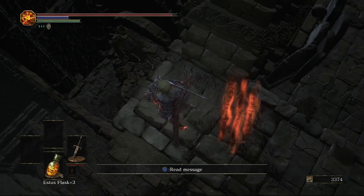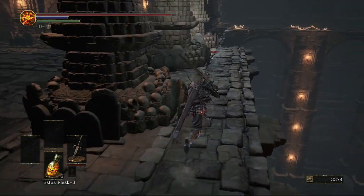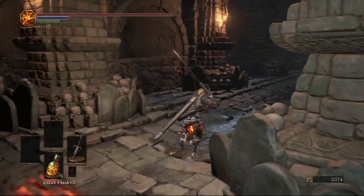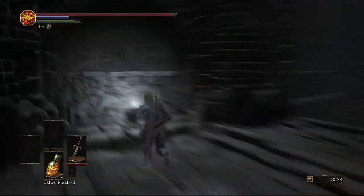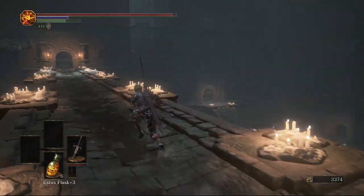As soon as we get in, to the right we can drop down, but we're not actually going to drop down because really the only reason to do that is if you want to get through the level quicker. We don't want to do that since we're getting all the items. There's no items down there, just a few enemies.